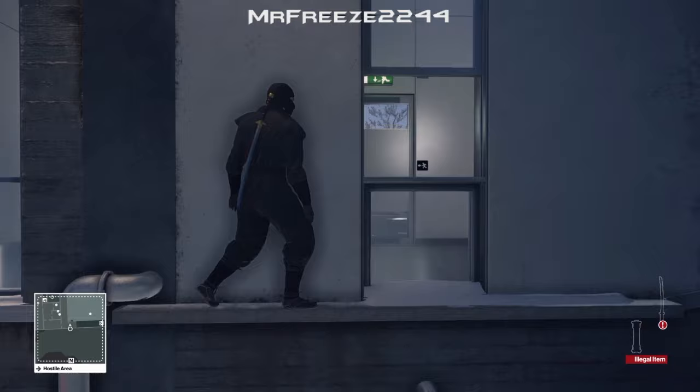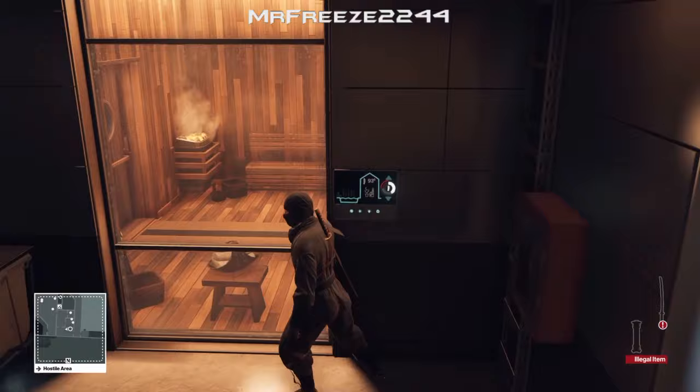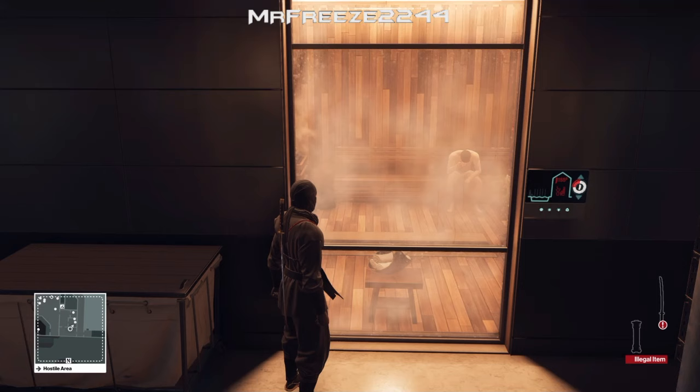And then we're going to climb into the window. There's a guard outside that slightly spots you, so you need to use your instinct there and time it better than I just did. Once we're in this steam room, we're just going to turn up the temperature gauge and then just wait. These guys will leave the steam room, and this is where our target is going to come inside. Then what we're going to do is just lock her in, and that's going to suffocate her — that'll take care of the second target.